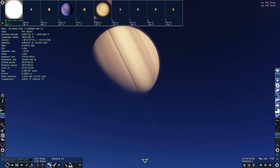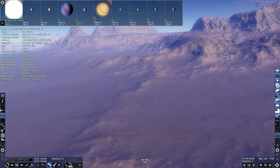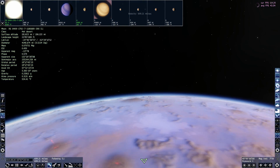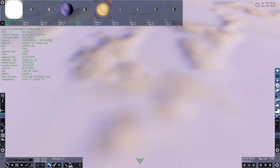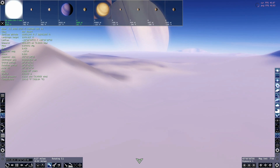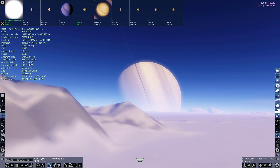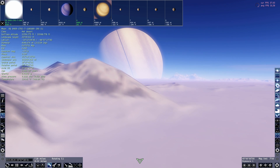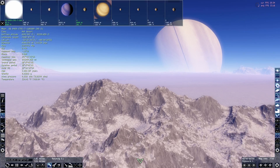I had no idea Pandora was a real place, but apparently it is. This is screenshot-worthy — it's so nice. I'm going to go back because I want to see a planet setting. Look at that! Could you imagine if our planet was rotating around a gas giant? That would be fantastic — that could easily be used as a wallpaper.